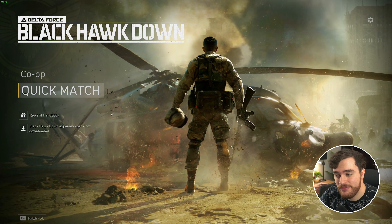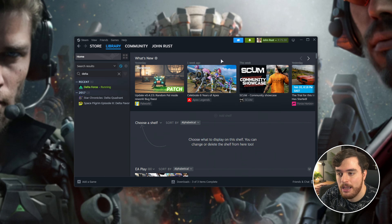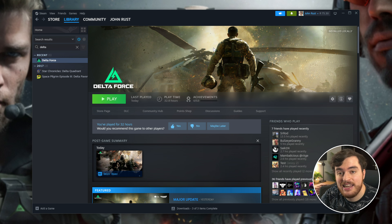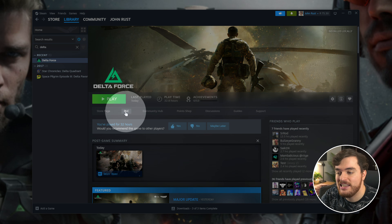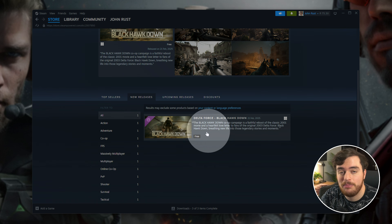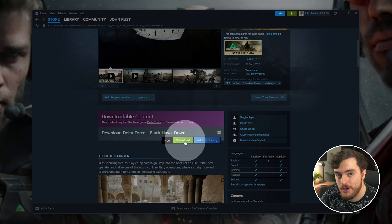How exactly do we fix this? All you need to do is quit out of the game and inside of Steam, head across to library, then locate Delta Force. Assuming it's closed, you can click it and on the screen here, you'll be choosing the DLC button right here. You'll then be taken to the DLC available page for Delta Force. Scroll down, find Blackhawkdown — it's free — click this, scroll down and choose download.